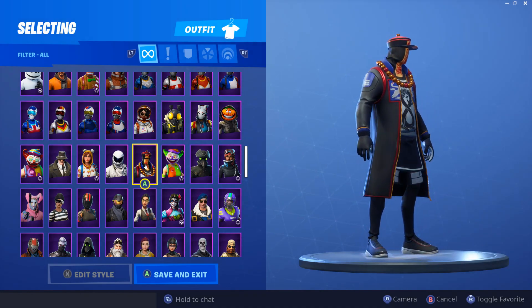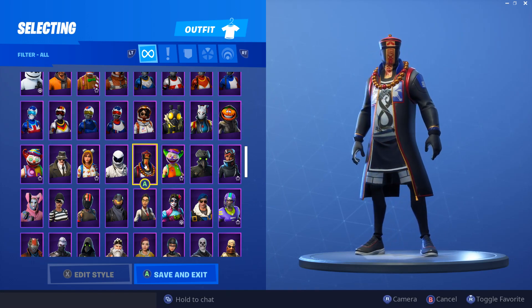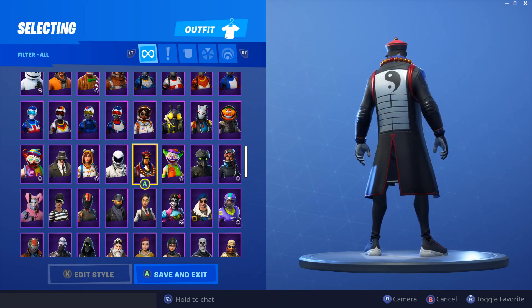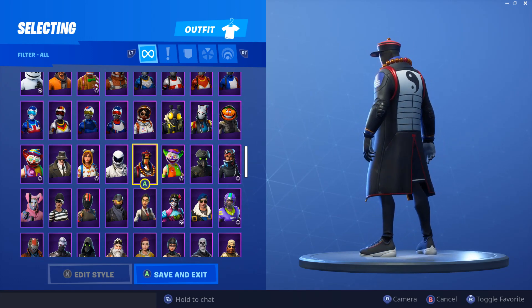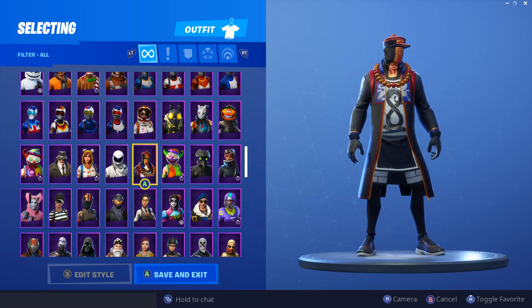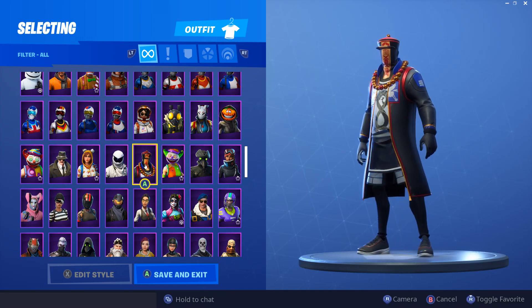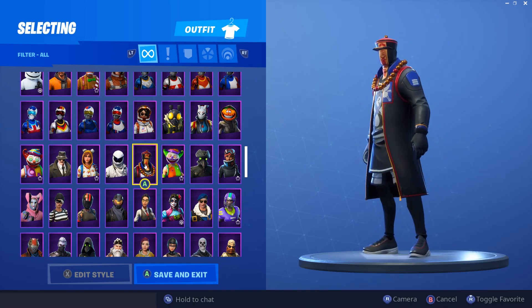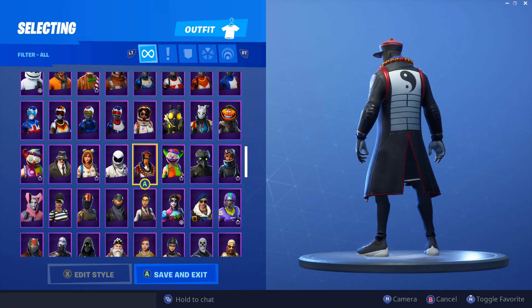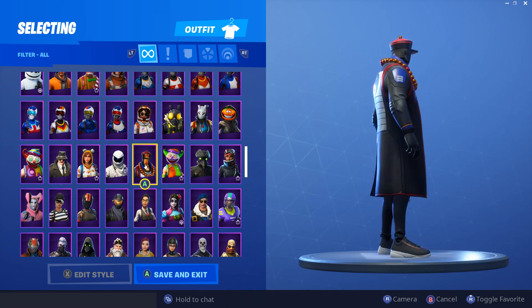Paradox — another skin that was just out not too long ago. I feel like it's not liked by a lot of people. The back bling 'Eternal' isn't great, but the skin itself is actually really creative. Maybe it's the trench coat or how bizarre it looks. I love the Lace skin, but Paradox just does not see the light of day in game. I know people often prefer the female counterpart, but I hope more people pick it up when it comes back to the shop.